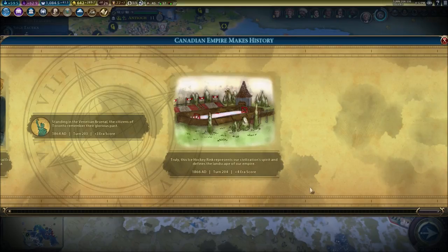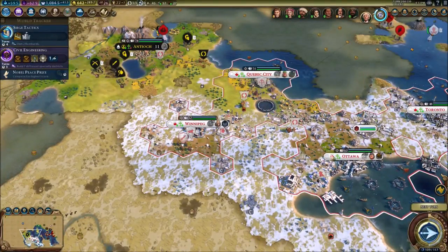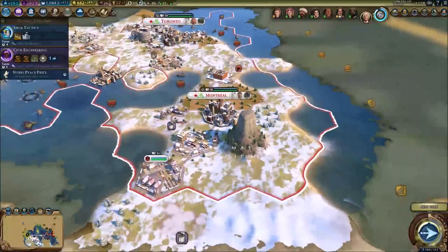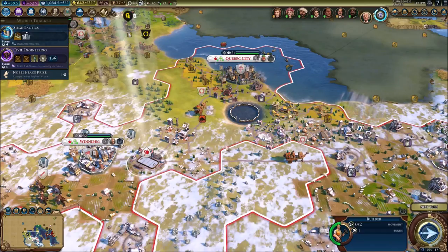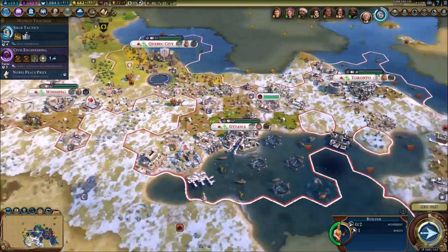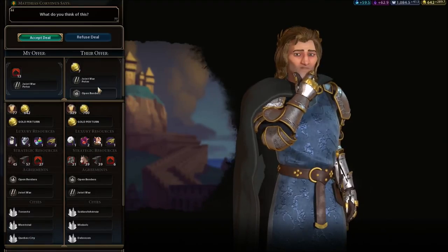Here we go, guys — this ice hockey rink represents our civilization's spirit and defines the landscape of our empire. The very first — look at this — the Winnipeg Jets in this universe are officially the very first NHL team! It should have been Montreal, I should have done it for Montreal, but it is what it is. I'm gonna use my builder for the niter resources afterwards, then put a hockey rink in Ottawa, Montreal, Toronto, and even Quebec if there's a chance.